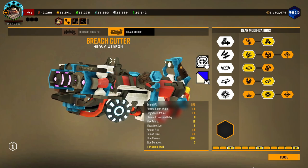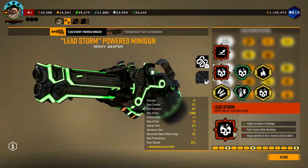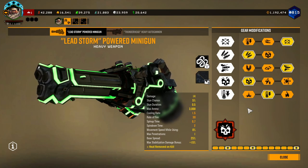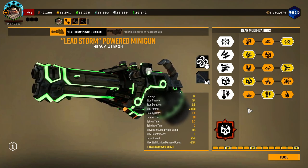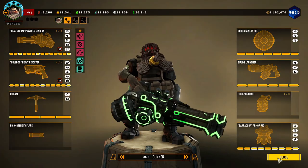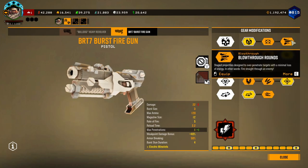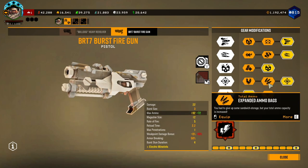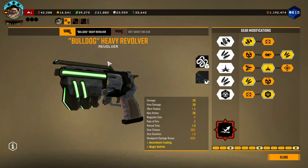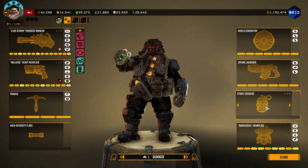Moving on to my Generalist builds. Starting out, we'll look at Gunner's Generalist build for Lead Storm Powered Minigun, which involves Lead Storm with this specific configuration. The reason I take T4 damage is because 14 is the first place where you will get 2 damage instead of 1 out of 15%. The rest is pretty bog-standard, and taking Magic Bullets is recommended, though you can take Electro Minelets or Hollow Point Bullets with this build. Really, Expanded Ammo Bags is what you're gonna take. Both Bootleg AOE options are okay to take with Lead Storm Powered Minigun, and Sticky Grenades is just the better choice.